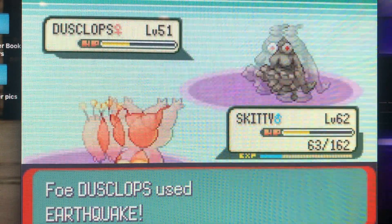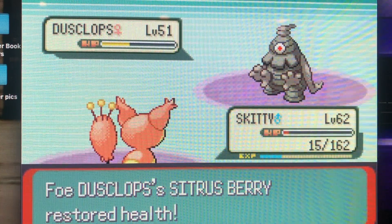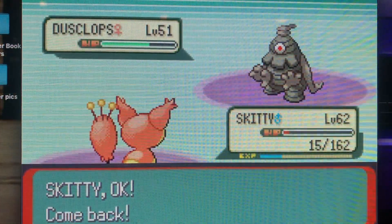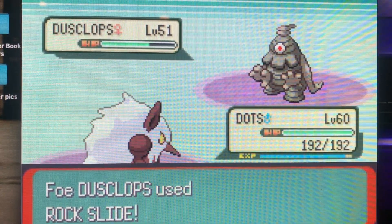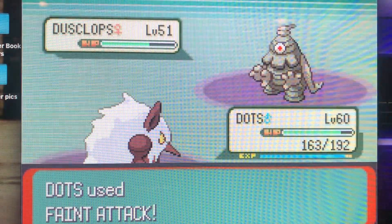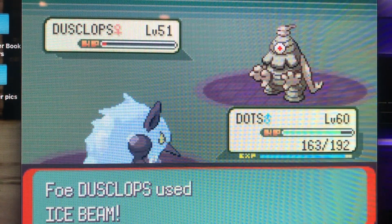Dusclops is giving me a little challenge here with that Earthquake, and Skitty is really struggling. That's a Citrus Berry — 30 health points for Dusclops. I'm gonna go ahead and switch out here because Skitty's having a little issue. Even though Skitty's at level 62, 11 levels higher than Dusclops, you can see how Skitty will struggle in almost every scenario. So Dots is my other in-game traded Pokemon — started out as a Seedot and evolved all the way up.